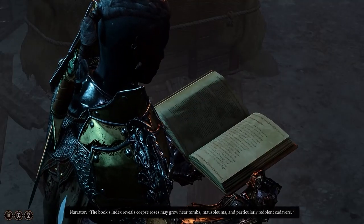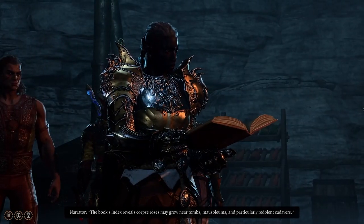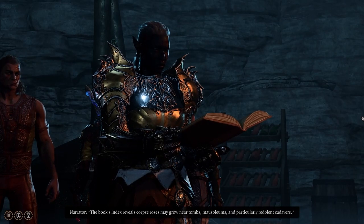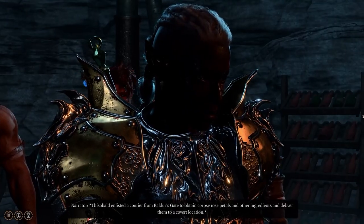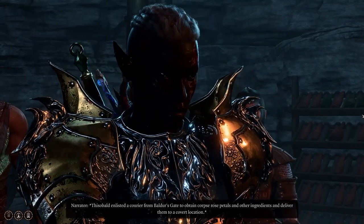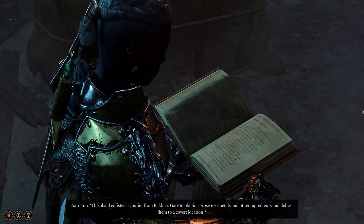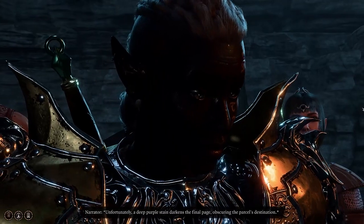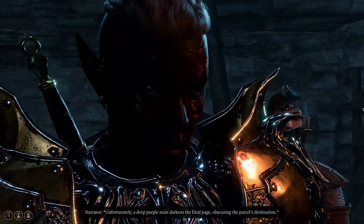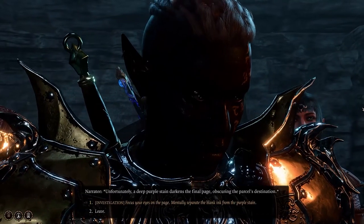I don't want to do that. Redolent - like, nasty? A deep purple stain darkens the final page, obscuring the parcel's destination. Of course it does.